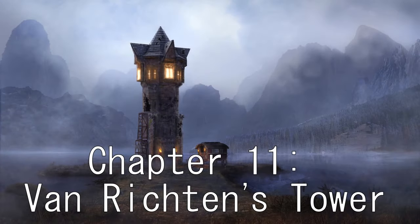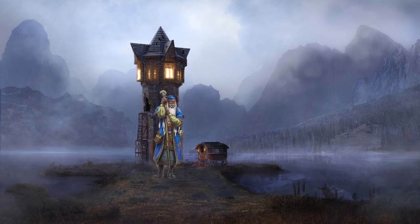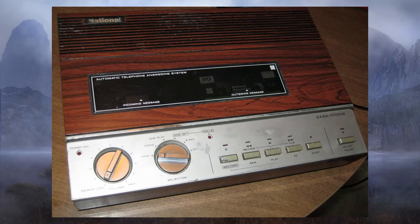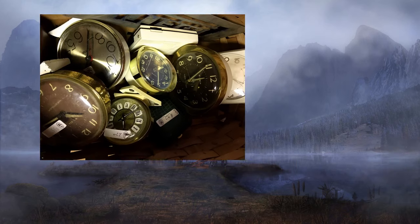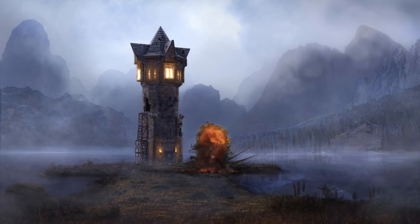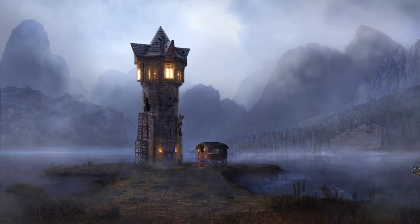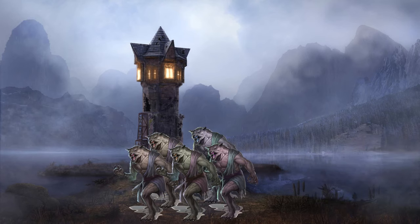Chapter 11: Von Richten's Tower. This was once a wizard's tower, but he died, so then it was a vampire hunter's tower, but he left. Now it's a different vampire hunter's tower, but she's not here right now — can you leave a message? Feel free to pass the time while you wait by playing in the wagon that explodes and kills you, or the tower that electrocutes and kills you, until a group of werewolves shows up, annoyed someone hasn't died here yet.